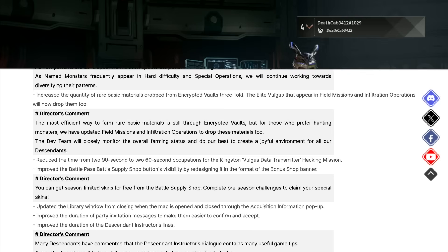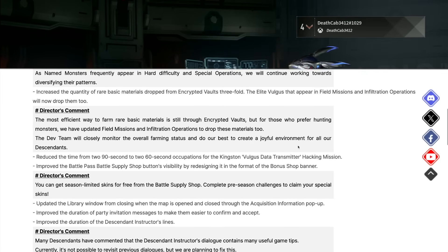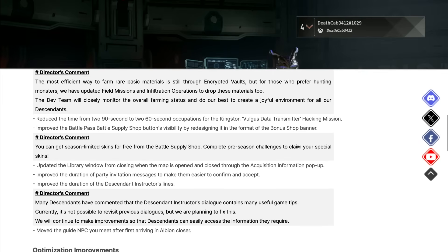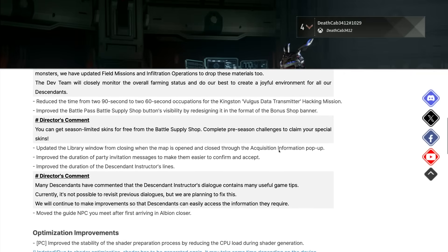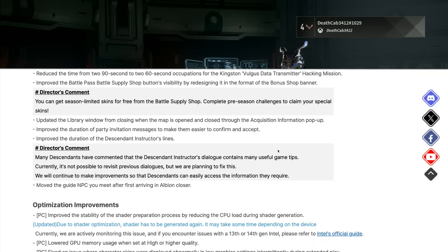They reduced the time from 2.92 to 2.60 seconds for the Kingston Bogus Data Transmitter Hacking Mission — just a quality-of-life thing to speed things up. They also improved the Battle Pass Battle Supply Shop's button visibility by redesigning it in the format of the bonus shop banner. A lot of people didn't know that the Battle Supply Shop exists, so they're bringing it to the surface. There are a lot of goodies there you need to take advantage of if you have the Battle Pass.